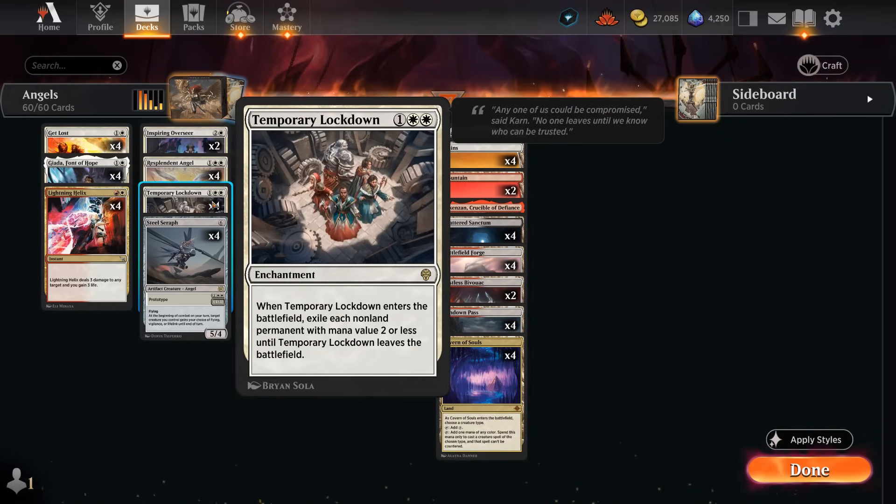As for some of the other new additions: we're playing four copies of Temporary Lockdown, which is not a card you'd necessarily expect in an angel life gain deck, but it's proven quite useful, especially in the best-of-one meta dominated by low-curve aggressive decks like Mardu aggro. The red-white convoke deck in particular can be quite susceptible to Lockdown exiling most of their permanents, so I've been pretty happy with four copies, even though it can be weak against control decks.